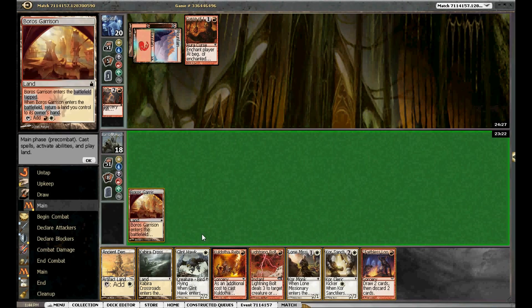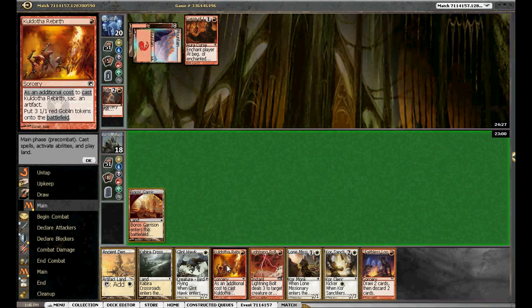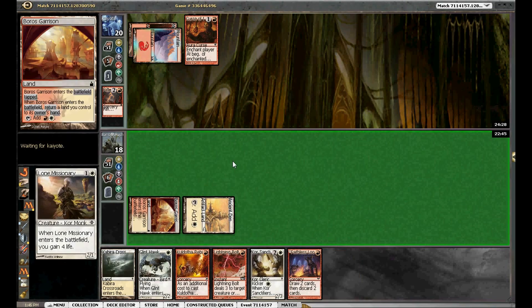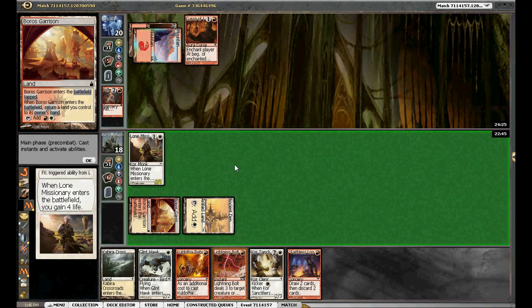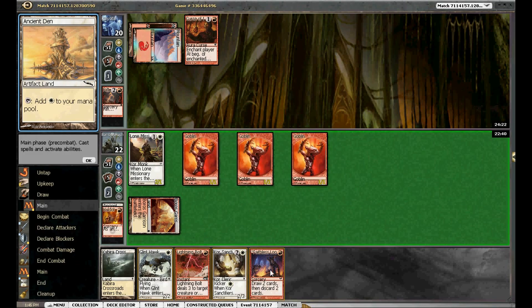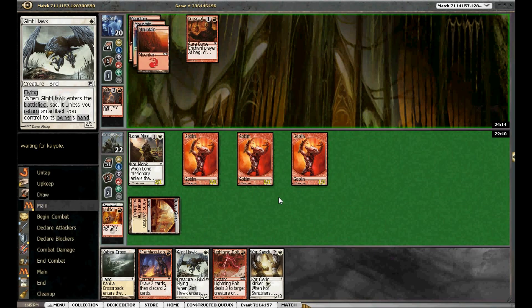We could go Missionary, Glint Hawk — that gives us four on the table and we can still have an artifact for Rebirth. That's also okay. We'd have to replay the Ancient Den and then sack it, so we're going to be low on mana. Five and four is like an entire turn off the clock. I think we'll go Missionary into Rebirth, just because five is so much better than four — it's a whole turn earlier. Pardon the lapse in judgment; sometimes it's tough to talk and think about all the possibilities at the same time.